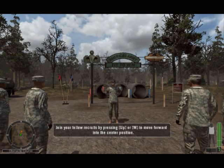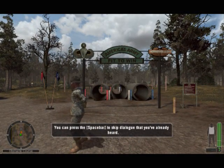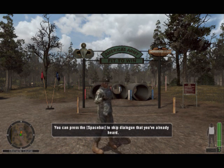Platoon, listen up. Fall into a horseshoe formation around me. What you see in front of you is the fit to win obstacle course. Before you can learn how to fight like a soldier, you have to learn how to move like a soldier.